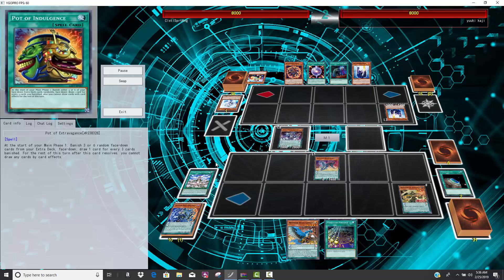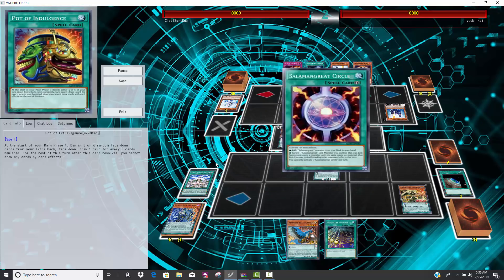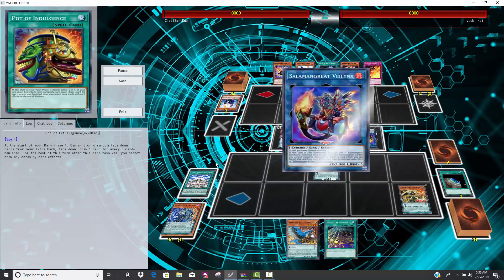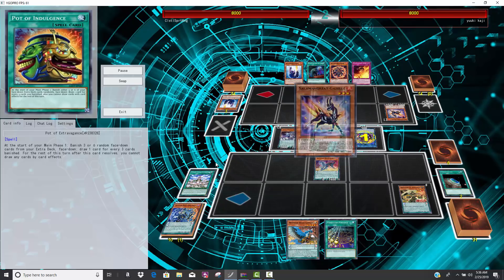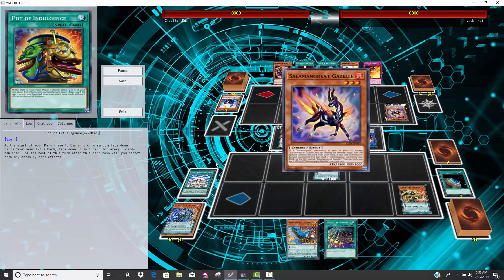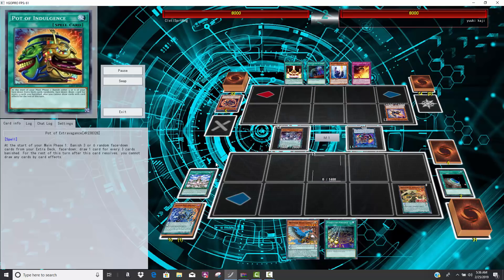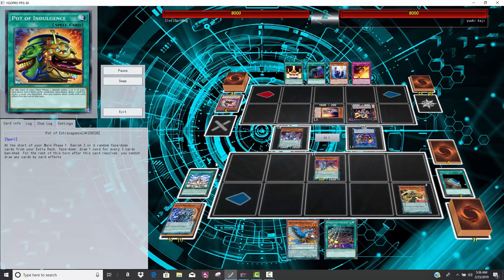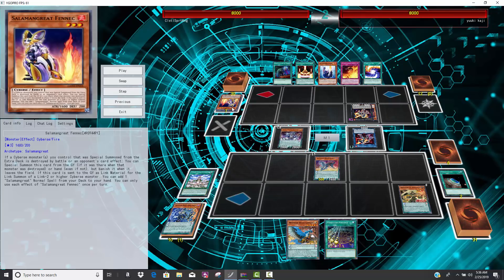That Garuda is so hard to stop. You can see his opponent has Called by the Grave — he's ready for a hand trap, but he's not ready for this hand trap. I thought the Salamangreat player was going to mess it up, but no, he plays this out perfectly. He drops Roar into the graveyard, goes for Stallion. He goes for Fennec instead of Jack Jaguar, which gets some Fusion of Fire, but the problem is he's not going to be able to fully combo out.